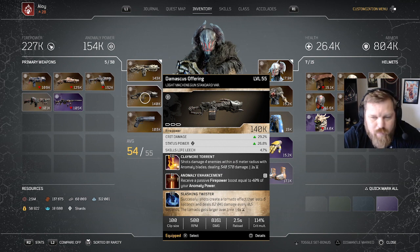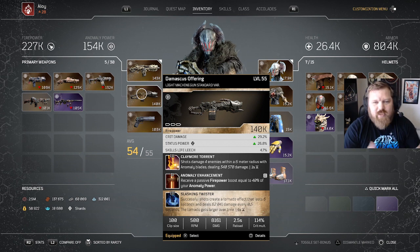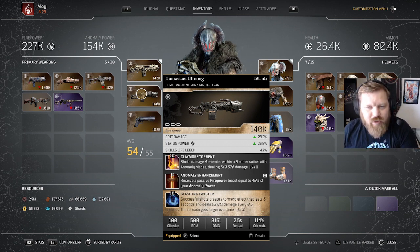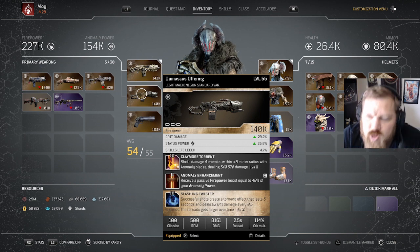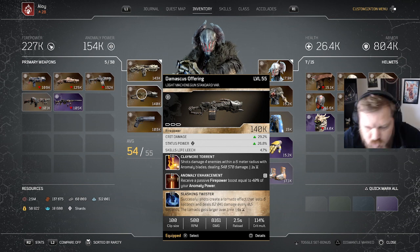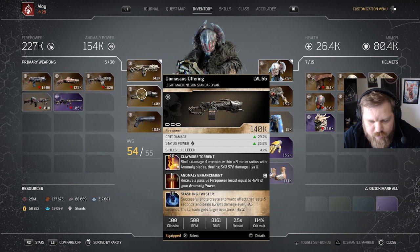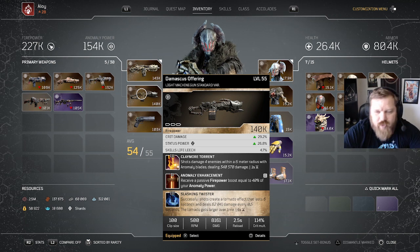We've got Damascus Offering — probably the best new weapon I've found so far. It's got Claymore Torrent: shots deal damage to up to four enemies within a six-meter radius with anomaly blades, and you receive a passive firepower boost equal to 40% of your anomaly. That's why I keep a bit higher anomaly rather than going pure firepower. And Slashing Twister: successful shots create a tornado lasting six seconds that deals a bunch of damage. Claymore Torrent and Slashing Twister work together to do constant AOE damage, which is great.